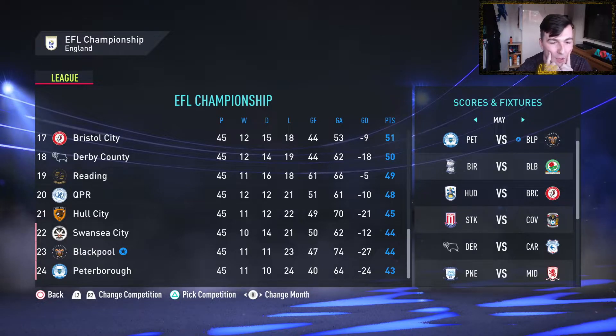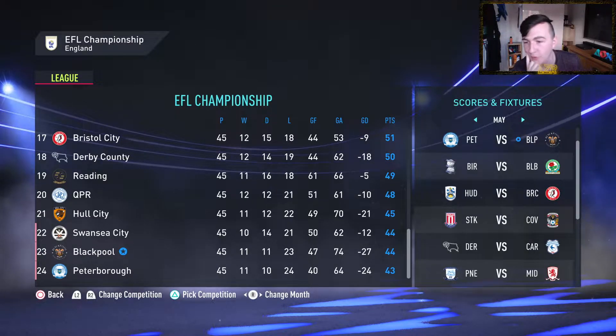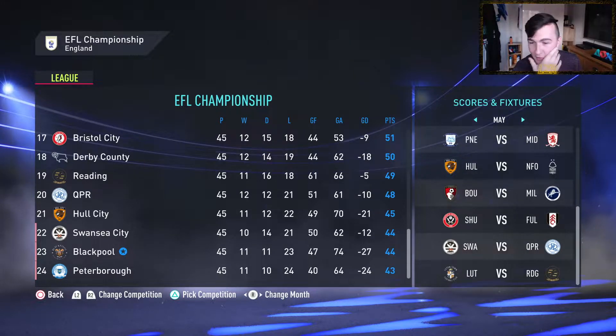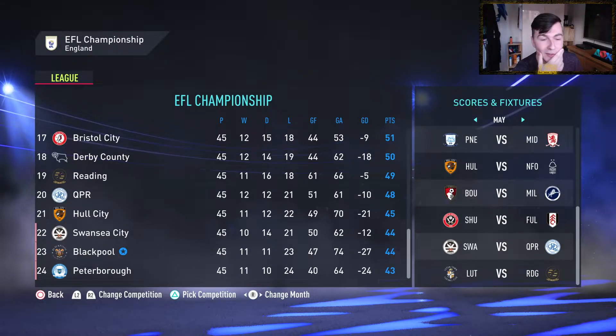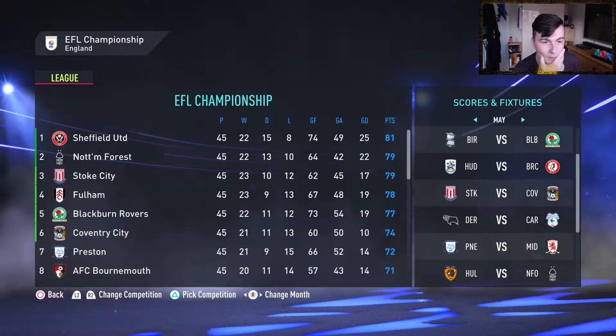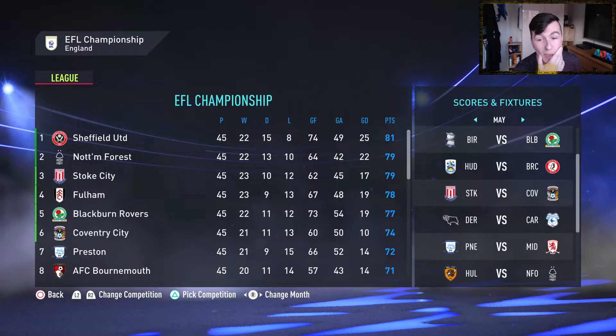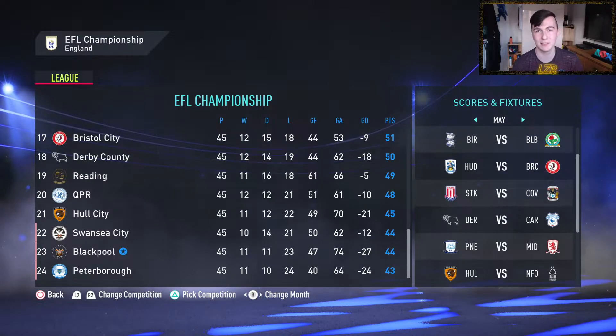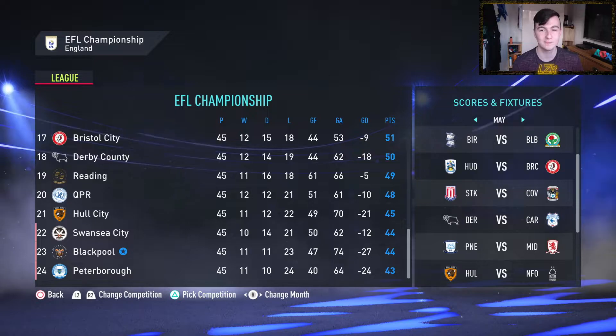The bottom two — me and Peterborough — play each other. Swansea are playing QPR who are 20th, and Hull are playing Nottingham Forest who are top of the league — or at least were, they're now in a scrap with Stoke, Fulham and Blackburn to finish second. If we don't win, we're relegated. If we win, we might still be relegated. We finish bottom of the league if we lose. This is huge.